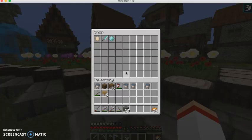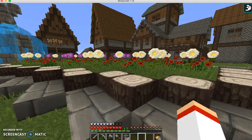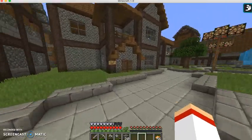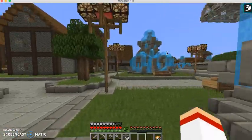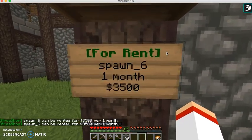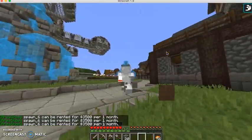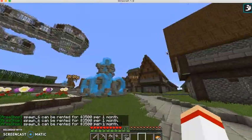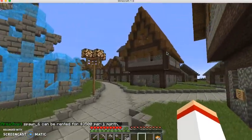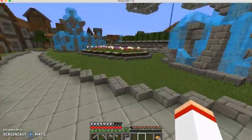If you do slash shop, you can look at things. There used to be more of a selection but I don't know what happened to it. If you don't feel like making a home, you can always rent one. You can rent a home — for one month it's $3,500. If they're bigger, they cost more; if they're smaller, they cost less.